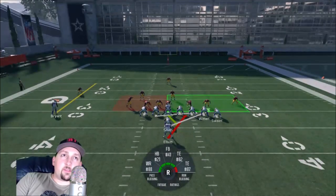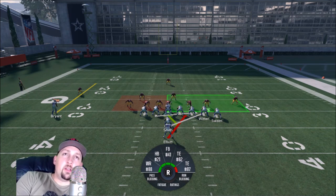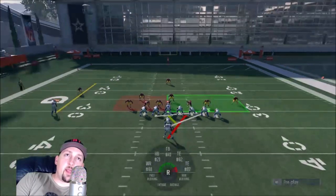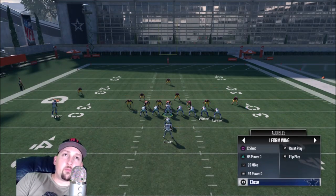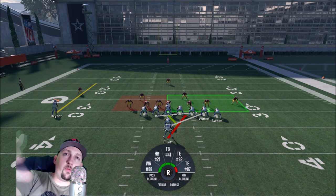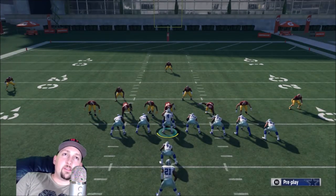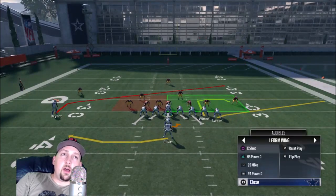When running the football, there are a couple of things you really want to do. Number one, you want to know where your gaps are — look down the line, where's the hole, where do I have space? I can see right away there's a hole where my arrow is pointing. My guard has a gap right in front. The best way to run this play would actually be a dive, because that pulling guard on the left side could let an inside linebacker shoot the gap.